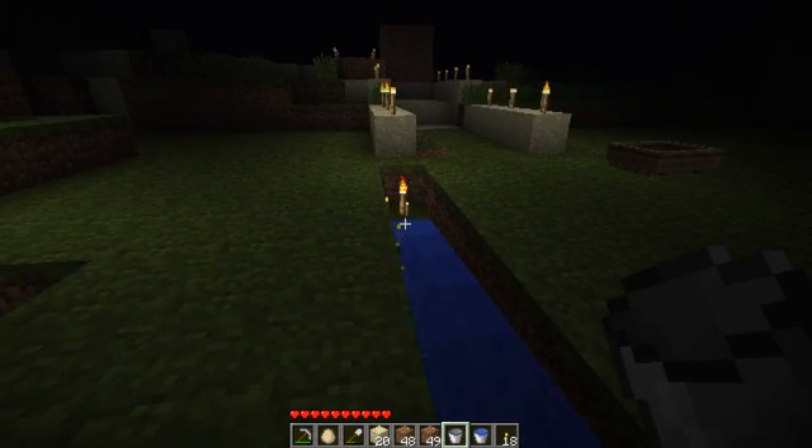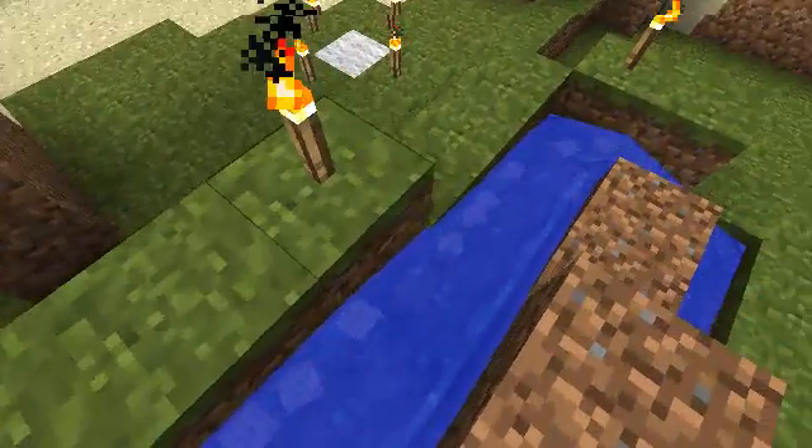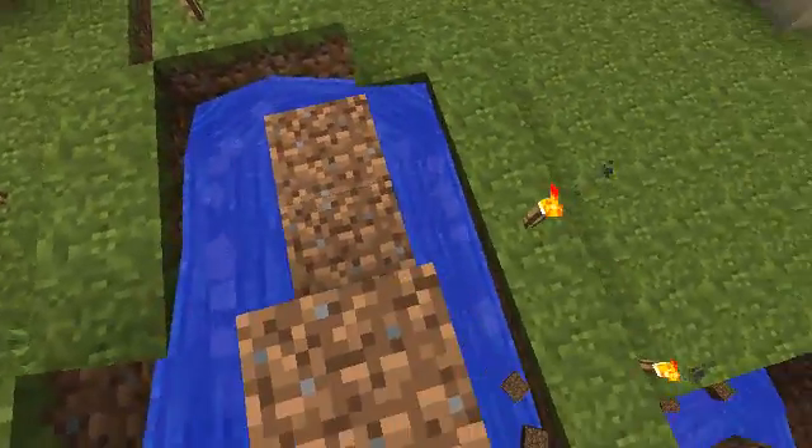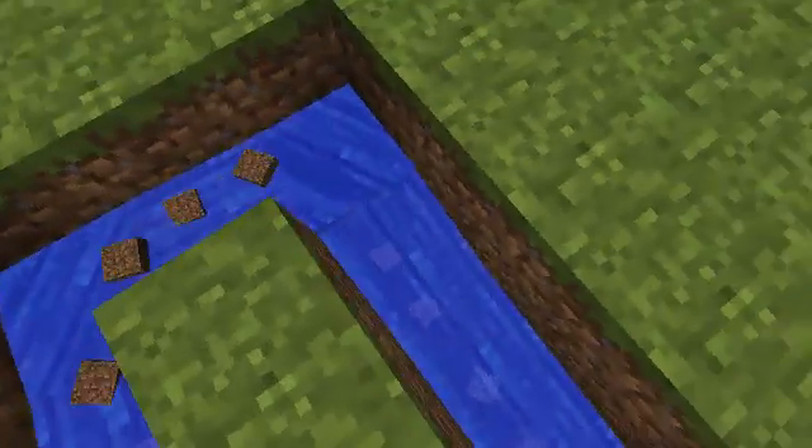Notice the 9th torch is still alive. If we do build our channels flowing downhill, any items in the stream will flow to the very end of the channel unless they're interrupted by something, such as a break in the water or a competing water flow.